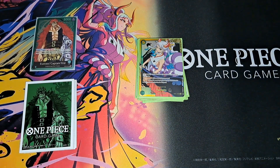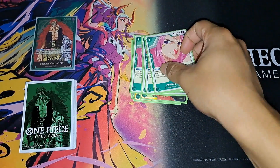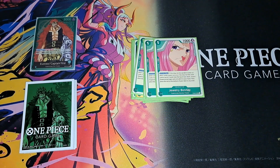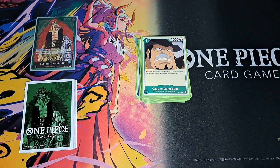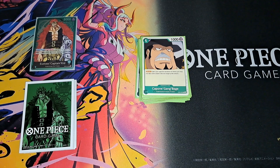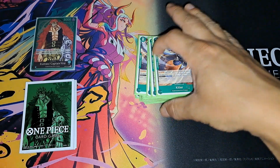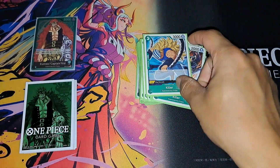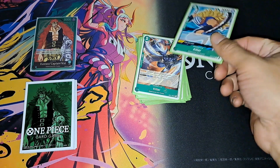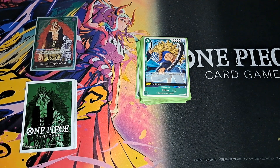Moving into the rest of the Supernovas: four-cost Jewelry Bonnie is a searcher and definitely four copies for this strategy. Four-cost Beige is your one-cost blocker that just gets the job done, protecting Momonosuke or Bonnie. Four-cost Killer at two cost lets you draw a card if you have three or more characters — great card advantage. Then the three-cost Dark Killer: if he comes from life, he snipes a rested body of three or less on the board and still comes out as an attacker.